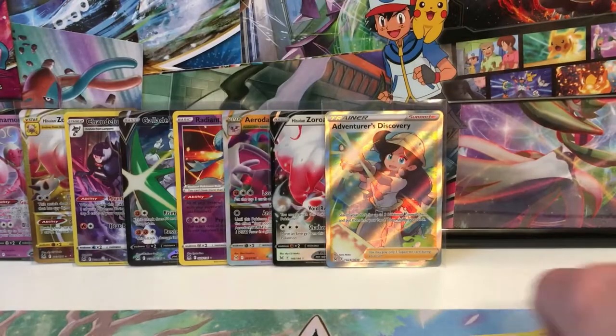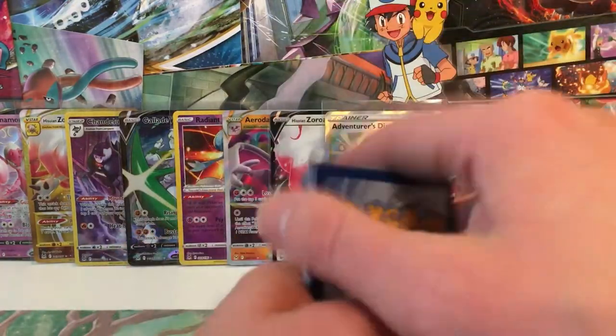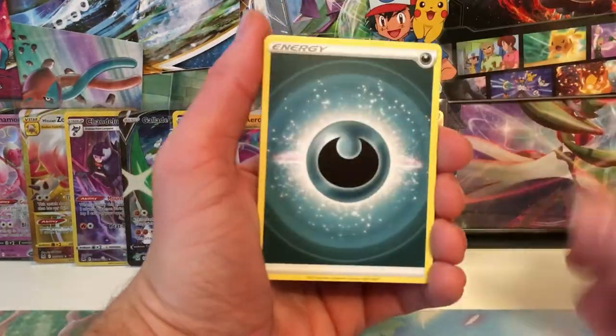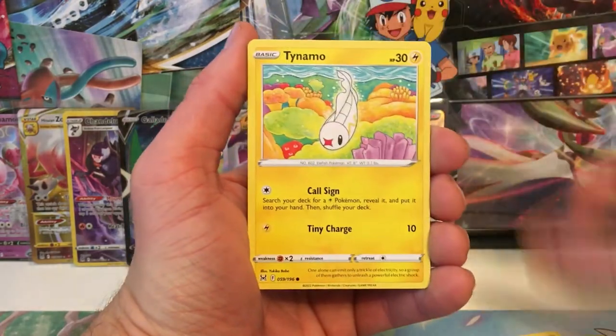We got a Koala and a Malamar. If you guys want to watch my Brilliant Stars openings, go ahead - I do have playlists of every single set. I'm pretty sure this kind of content has gone on since last year with Fusion Strike. Anything you're a fan of from Fusion Strike on, I have done these little battles of three packs, sleep packs, and booster boxes.